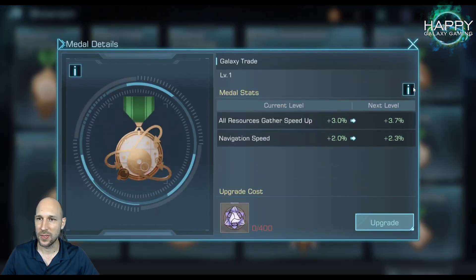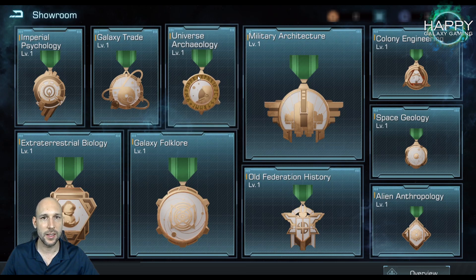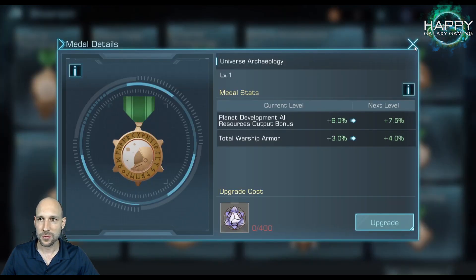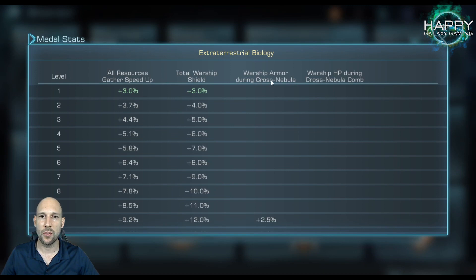Galaxy Trade gives navigation speed and resource gathering, and later Destroyer HP and Cruiser shield. Next is Archaeology, starting with planet output and total warship armor, then adding Cruiser HP and Frigate armor. Biology starts with resource gathering and warship shield, later adding warship armor for all warships and warship HP for all warships.